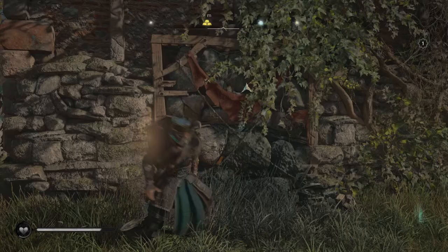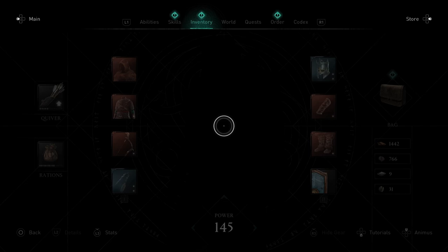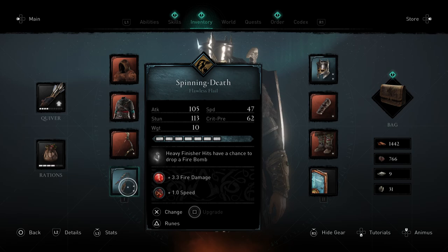Hello, I'm going to show you how to open up the stone walls in Assassin's Creed Valhalla without even using an adrenaline slot. Now if I go into my inventory, I have this weapon here called Spinning Death. I don't know whether any other weapon has it, but it says heavy finisher hits have a chance to drop a firebomb.